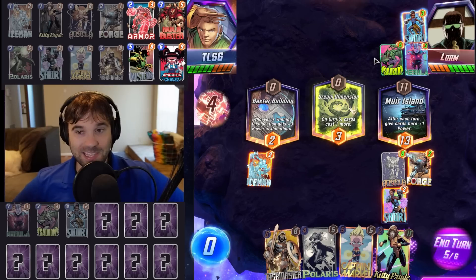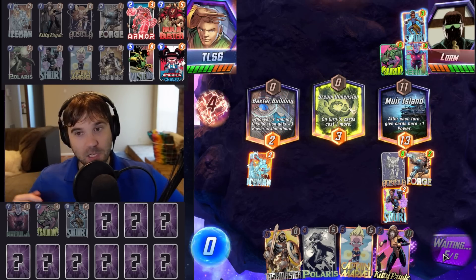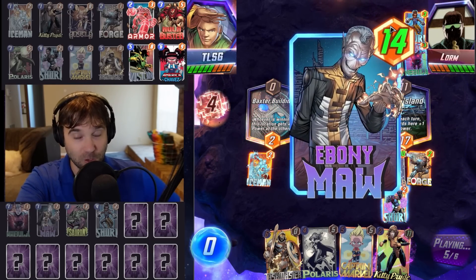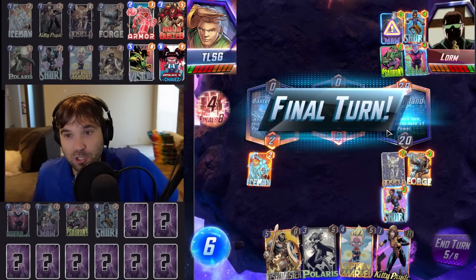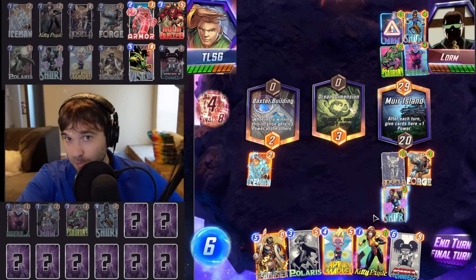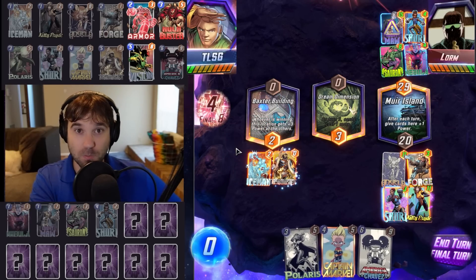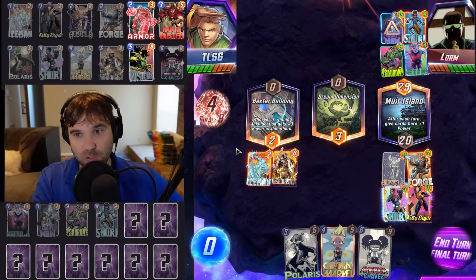We also have the Captain Marvel that can act as that roving resource. So if you don't get the Kitty Pryde, doing a Captain Marvel into a Hulkbuster is huge value. You can do Captain Marvel into a Hulkbuster into a Forge, then throw your Vision or your Chavez on the board on the last turn, and you get some pretty good reach even if you don't quite get the Kitty Pryde. But for the most part, the Kitty Pryde will be your bread and butter. You can still push some sneaky amounts of power, especially if you get some restrictive locations or if the opponent locks things down with a Storm.